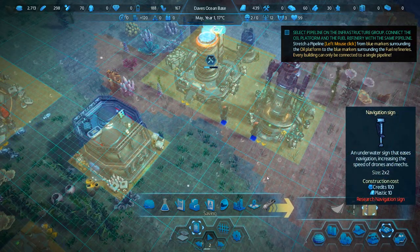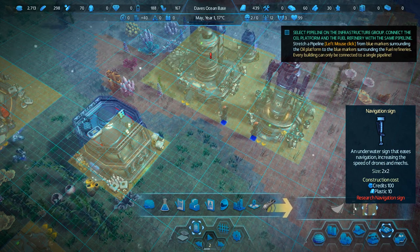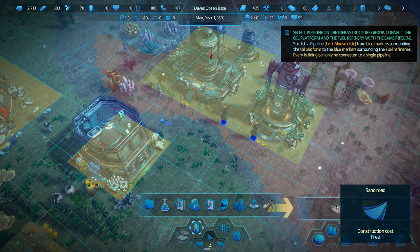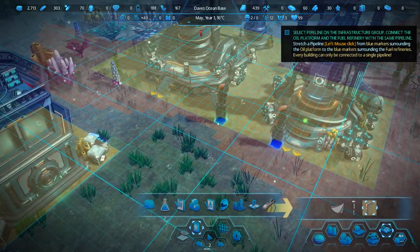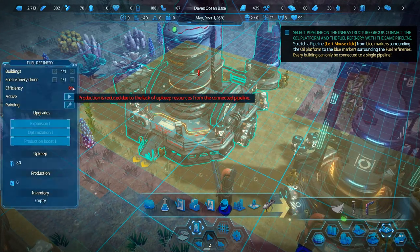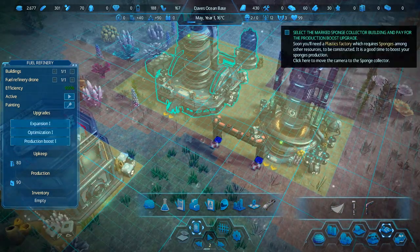I'm just kind of chilling out, waiting for them to build things here. Underwater navigation sign that eases navigation, increasing the speed of drones and mechs - I haven't researched it yet, but I'd like to get one up and running. And then a sand road - I assume that's for Levi and Faith. I feel we haven't done these correctly. You're completely inefficient. Welcome to the channel. Now we're getting somewhere - the pipelines have to be outside of that.